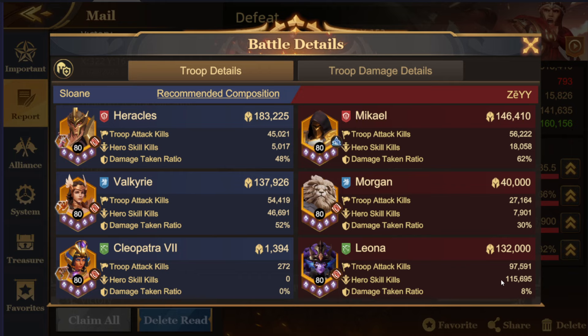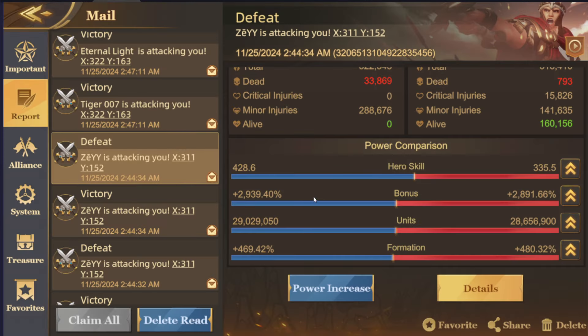A majority of the damage will be dealt by Leona. If you face this kind of mirror setup, it's hard to say the exact ratio of Michael versus Leona you'd want, but typically as few Morgans as possible and about half and half, or slightly more Michael than Leona.